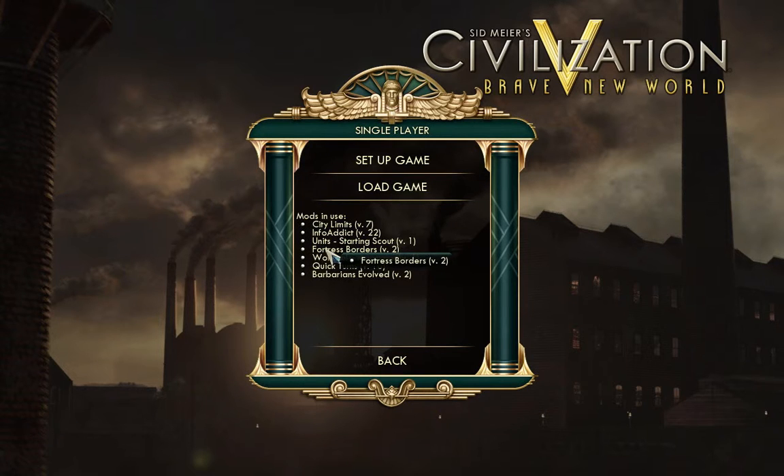I'm not sure if the AI really knows how to use Fortress Borders, but we certainly will. The second mod is Workable Mountains, which basically means that mountains have yields.